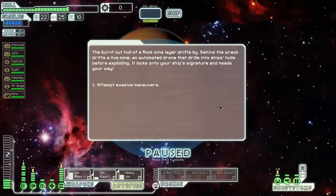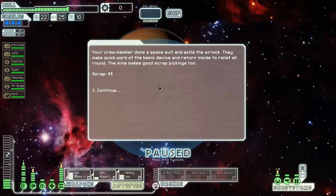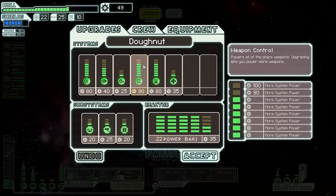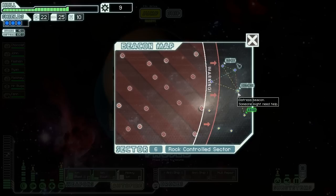Hope for good luck. The burned-out hull of a rock mine lair drifts by. Behind the wreck drifts a live mine — an automated drone that drills into ship hulls before exploding. It locks onto your ship's signature and heads your way. I don't know if we're going to be able to maneuver away from it — we don't have super-great engines. Ship's turning circle proves too wide and the mine bites down into the hull. Send someone out to defuse it — your crew member dons a space suit and exits the airlock. They make quick work of the basic device and return inside. The mine makes good scrap pickings too — 49 scrap. We got out of that pretty unscathed. I think we're going to work on pulling our engines up, because if we can avoid shots, that would be quite helpful.